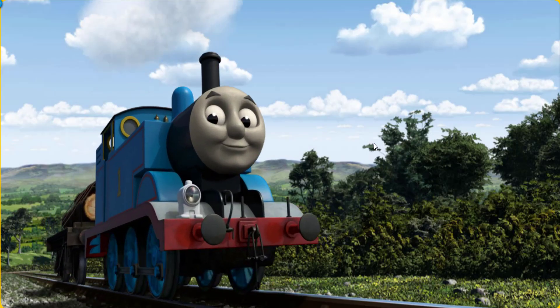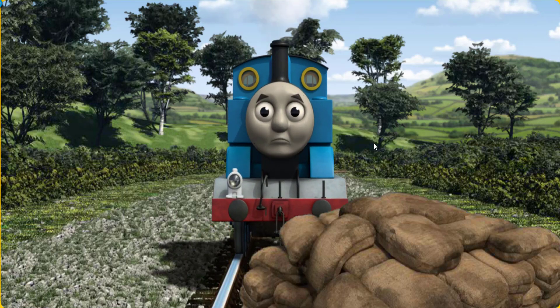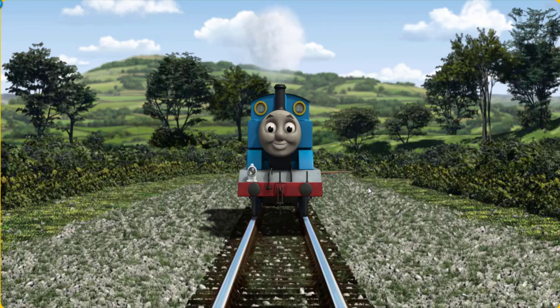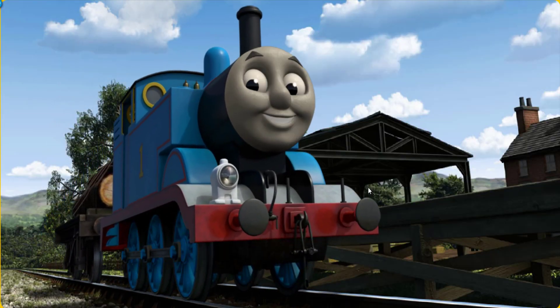Thomas pumped his pistons and puffed out of the docks. Suddenly, Thomas had to stop. He would have to go another way. Show Thomas the track that goes nearest to the smallest building. All clear! Thomas puffed proudly into Farmer McCall's farm. With your help, he was a really useful engine.